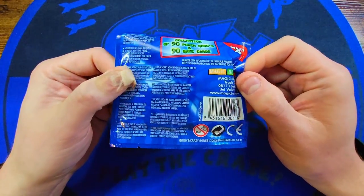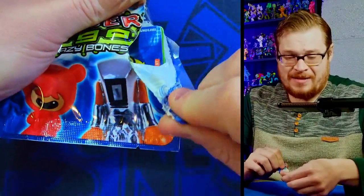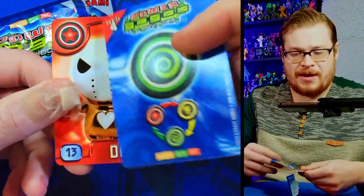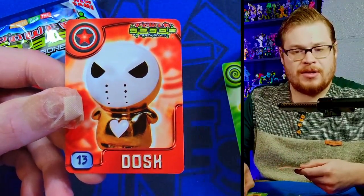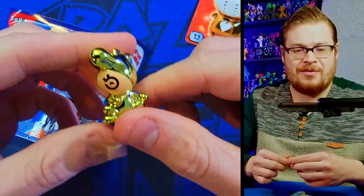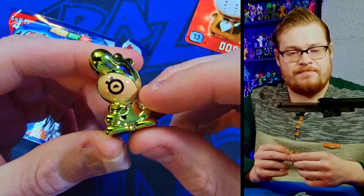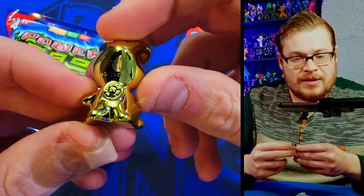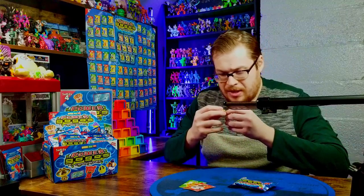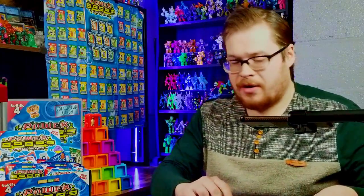These are from Australia, so hopefully they're legit — everything looks good on them. It shows 'collect the 90 powder Gogos, the 90 game cards,' and I'm missing a lot of the Most Wanted game cards. Opening the first pack: I feel the card and everything, so I'm feeling like it's fine. We've got Babu and Dosk for our two cards, and one gold medal figure.